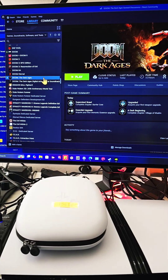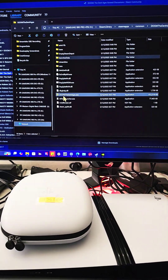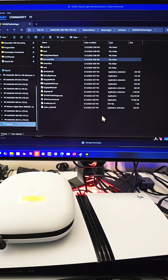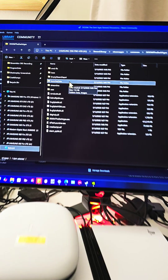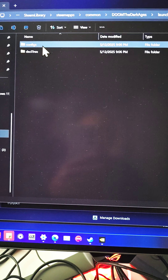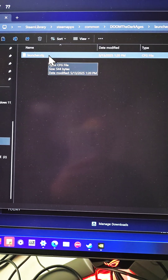What you do is right-click Doom: The Dark Ages, go to Manage, then Browse Local Files. It will open your installation folder, wherever you installed the game regardless of the drive letter. From there, go to the 'launcher' folder, then 'data', then double-click 'base', then 'configs', then double-click 'launcher.cfg'.